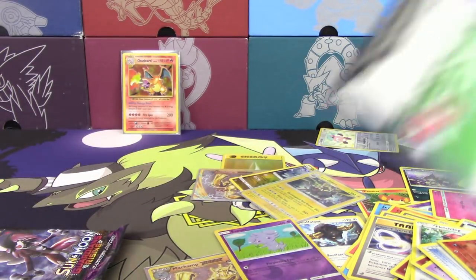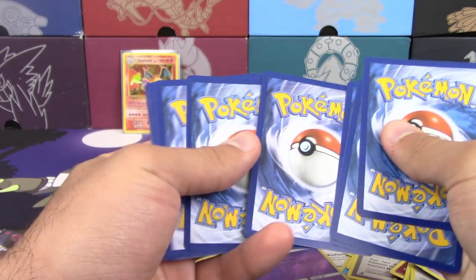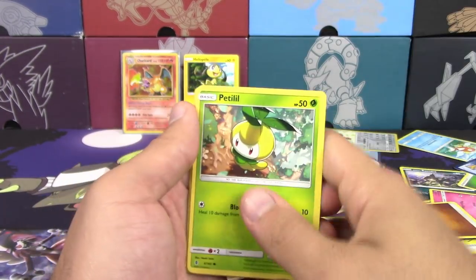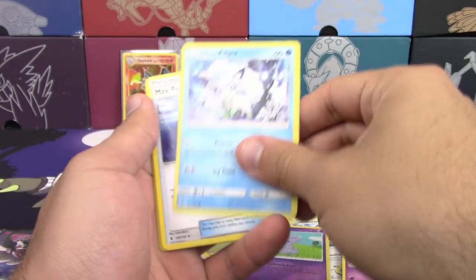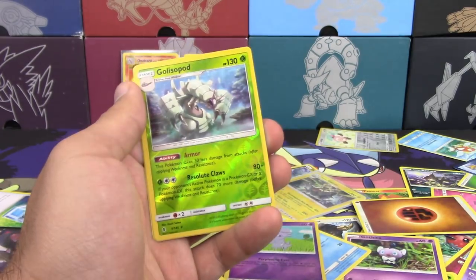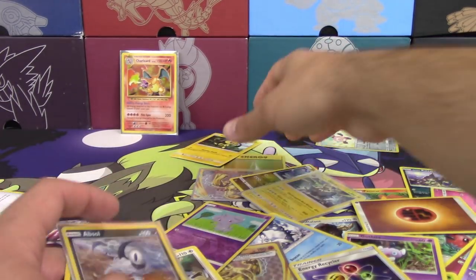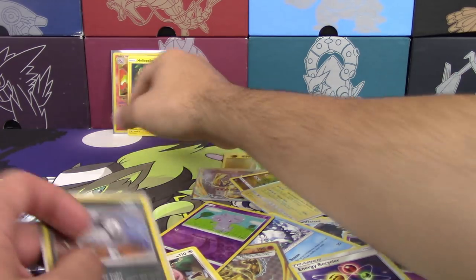Going to open up our two Guardians Rising here next. It's kind of funny that a single Wailord will pay for all three of these tins. Yeah, seriously. I have to treat him with respect too. He's got Petilil, Chansey, Gothita, Alolan Vulpix, Max Potion, Machop, Energy Recycler, Galvantula, and Absol. Absol gets the respect. Don't forget Helioptile. I said he must be treated with respect.